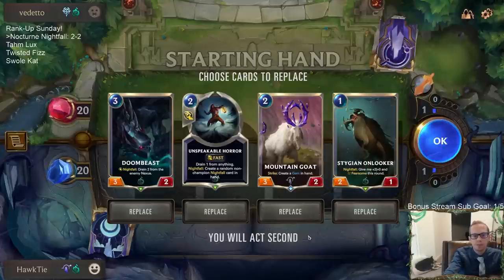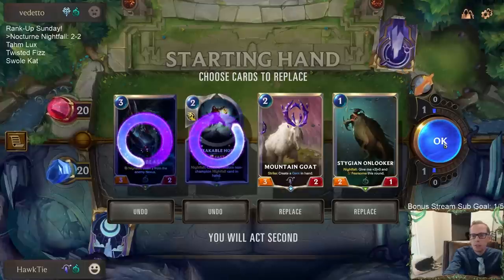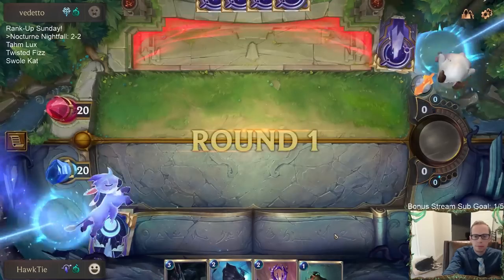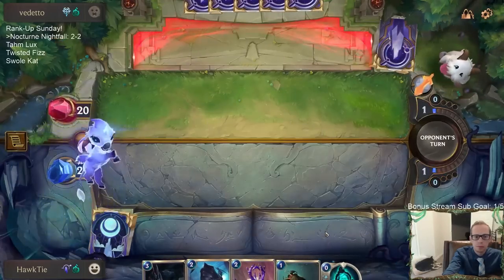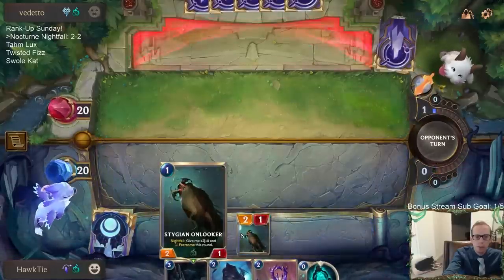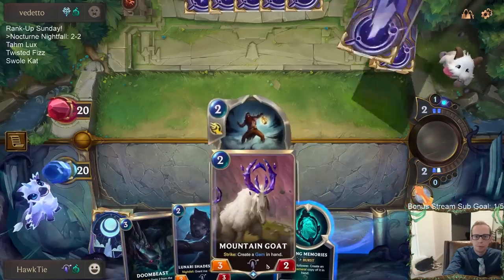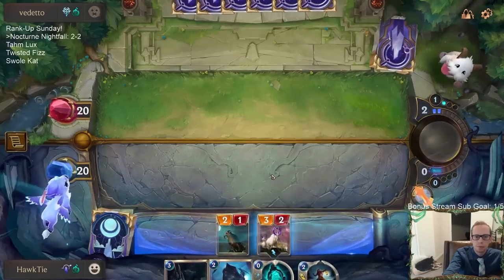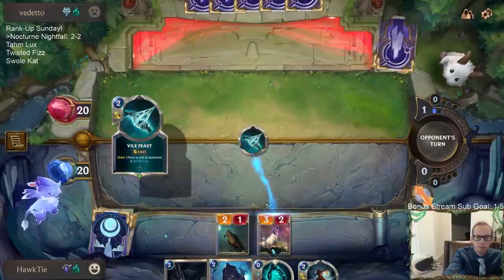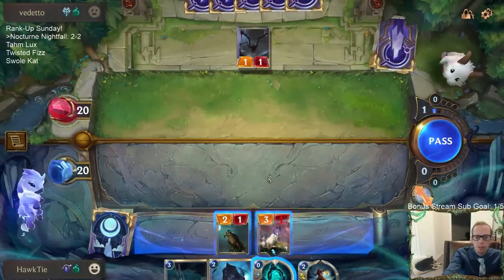Trundle/Tryndamere next. In this matchup we do not need Unspeakable Horror, and Doombeast is pretty slow. Not my favorite Stygian Onlooker, but Vile Feast is a beating.